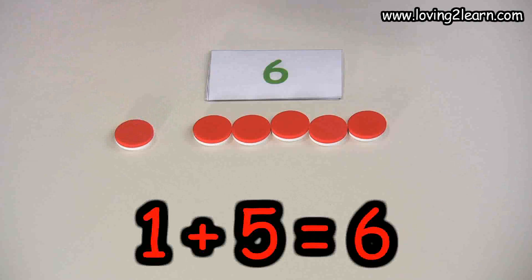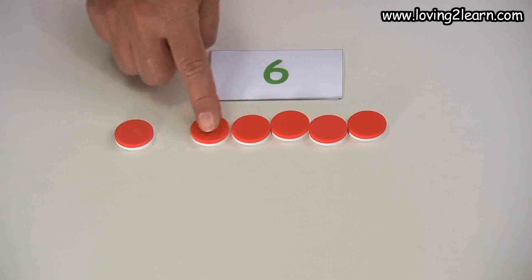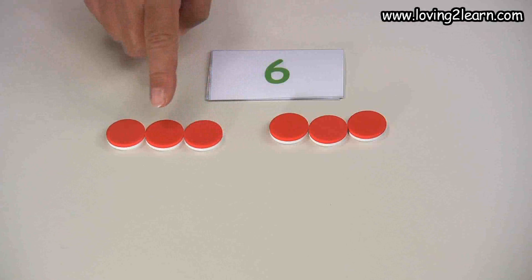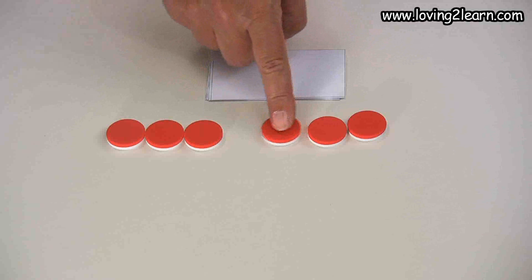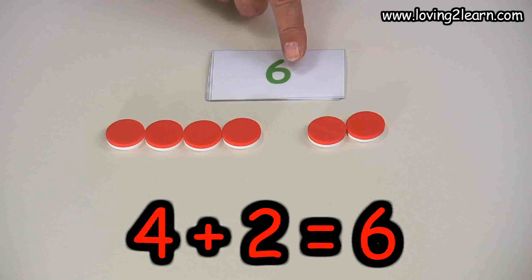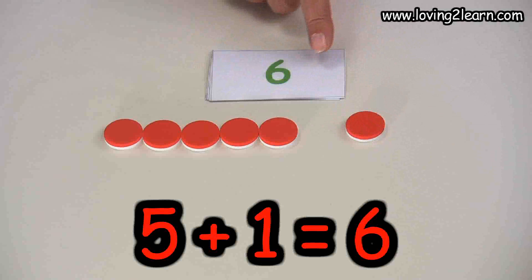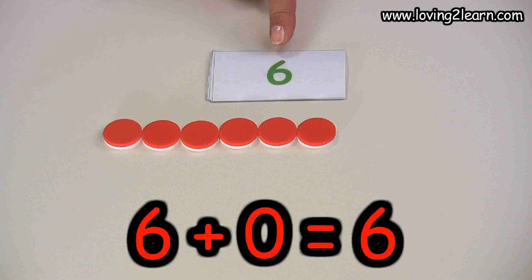One plus five equals six. Help me out — two plus four equals six. Three plus three equals six. And then if we move one over, we have four plus two equals six, which is like two plus four. We can move one over again and have five plus one equals six.